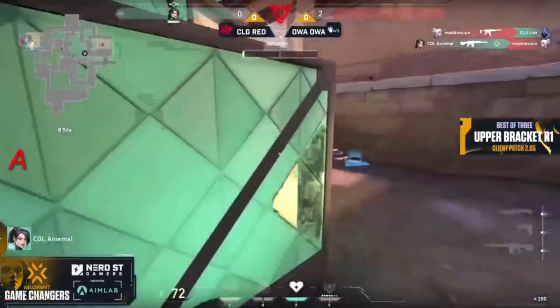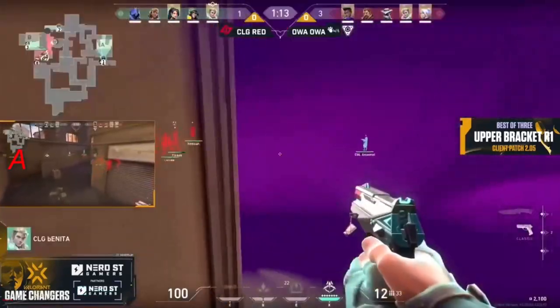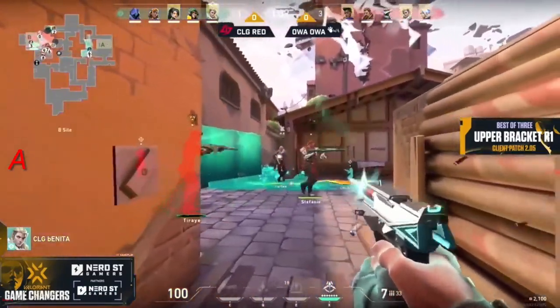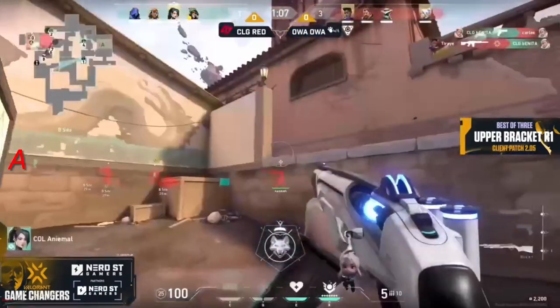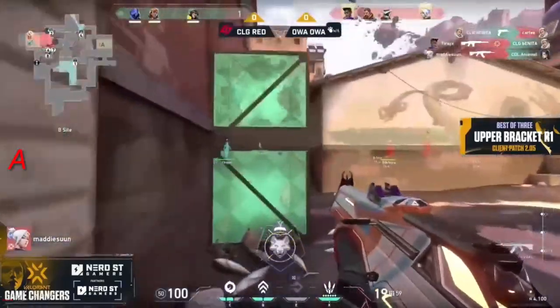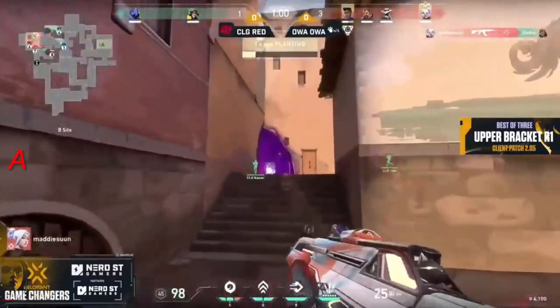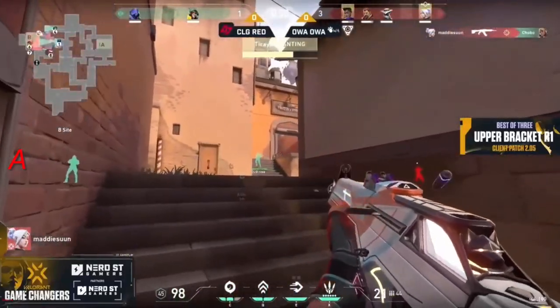Madison is keeping things alive in a one versus one against Animal. It looks like they won't commit — they're going to go towards tree instead — but it doesn't really matter. They don't check their corners, and that's why you do, ladies and gentlemen, because before you know it there's going to be a gun waiting for you as you come storming in.